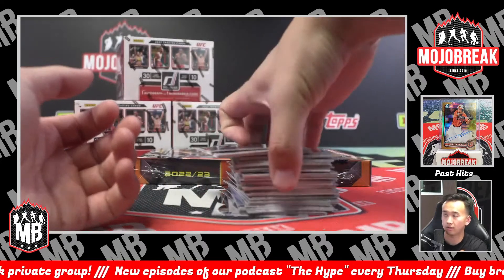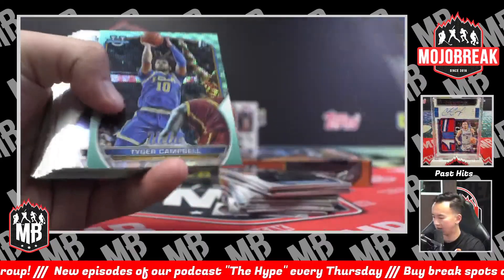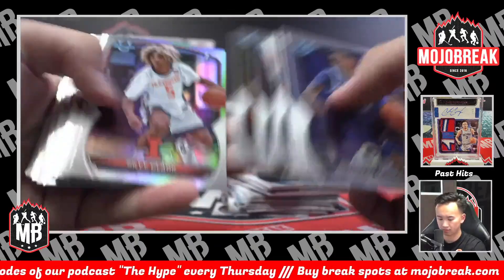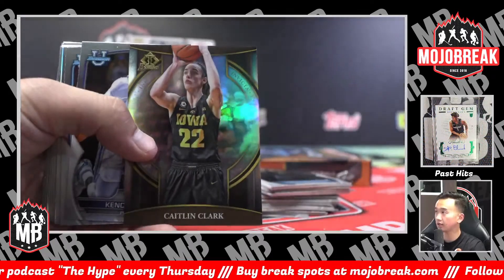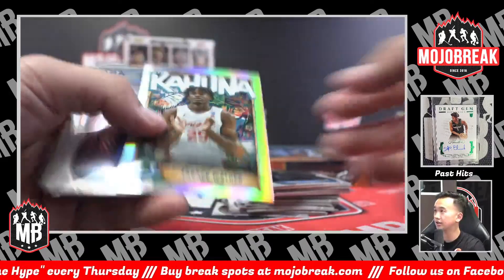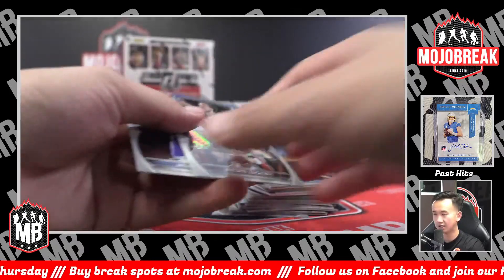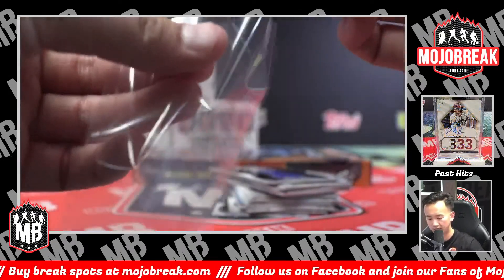We've got some top series two. Let's try to fill up those breaks coming up. Tiger Campbell, 299. Refractor Sky Clark going to the S spot — Caitlin Clark and Victor, can't go wrong. Big kahuna: Jairus Walker for the JA spot — Joseph getting that big kahuna. And a Jaden Zachary refractor auto for the JA spot as well.